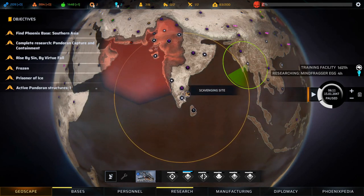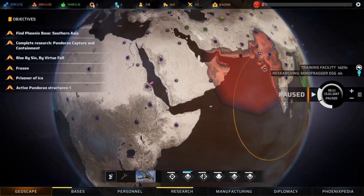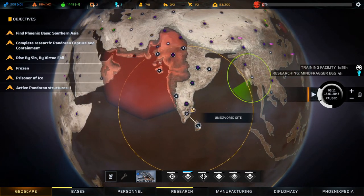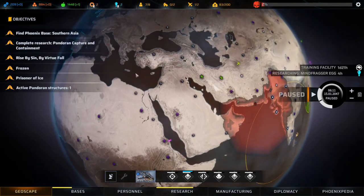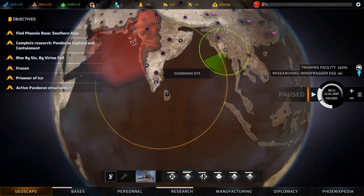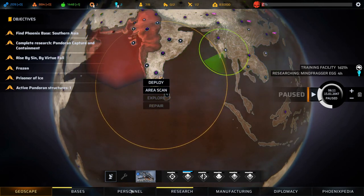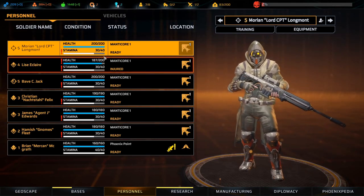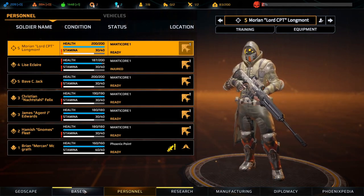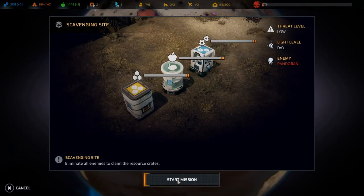Welcome back. We are heading into a scavenging mission - our scan up here just finished, so after that we'll go explore and then set up a scan somewhere over in Africa and Europe. But first, the scavenging site. Let's deploy. Just check the personnel first - everyone is fine, a little bit injured but it's just a scratch. Let's deploy and start the mission.